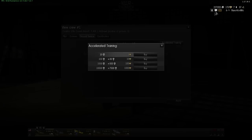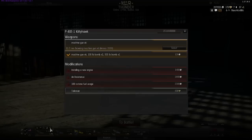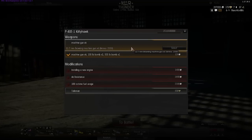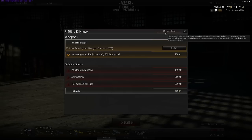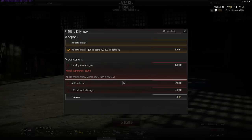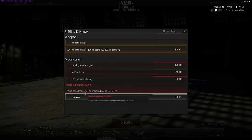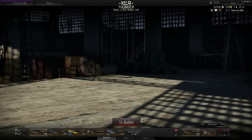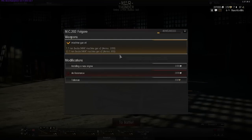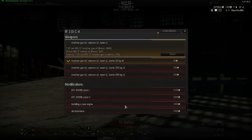There are even ways to use real currency - the golden eagles - to accelerate your crew training. Within each aircraft you can buy different weapon sets and upgrade it to be more air resistant, with engine performance being improved. It is different for every aircraft - some of them don't have much while others have a lot of different options. Generally bombers will have more.